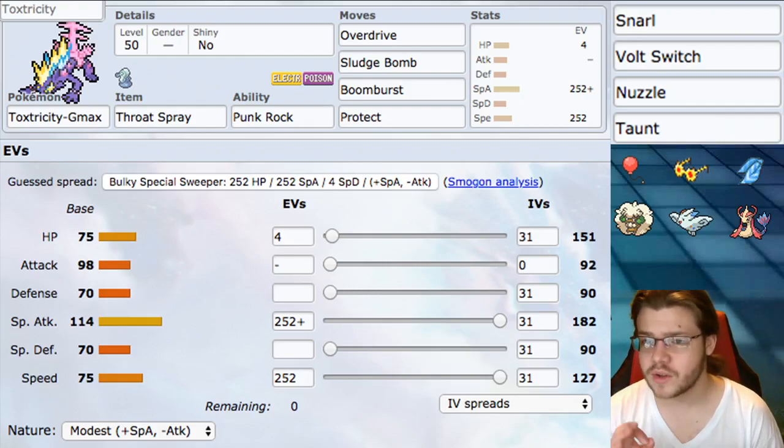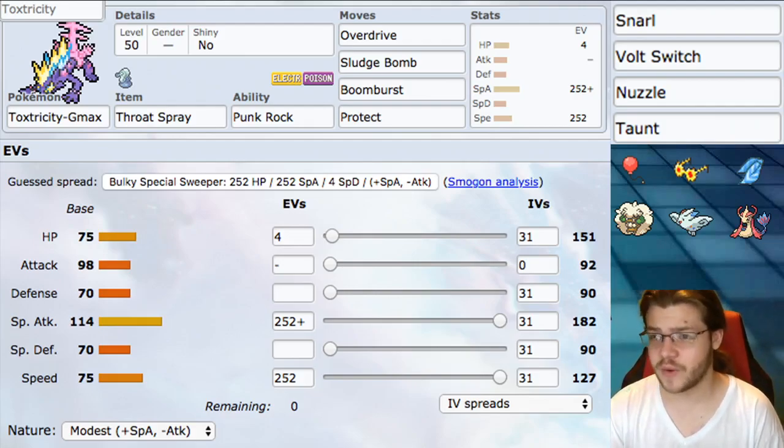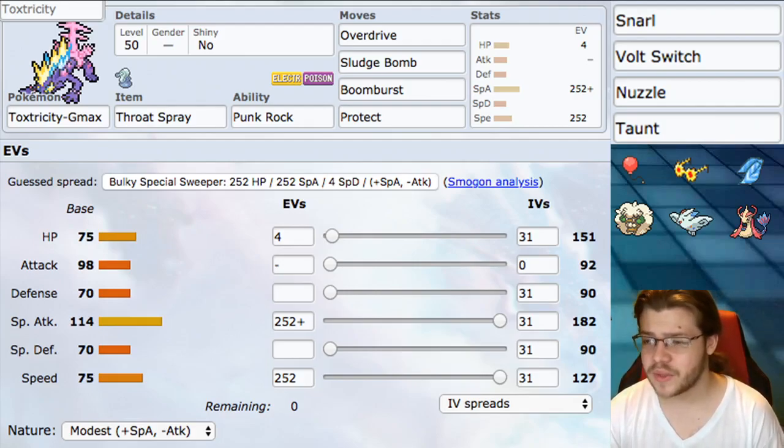Next, we have item Throat Spray. Whenever you use a sound-based attack, you raise your Special Attack by one stage. This is pretty good, although it does require you to use a sound-based attack first — something like Overdrive, Boom Burst, or even Snarl — to activate it. Once you do, it gets a plus in Special Attack on top of its already solid base, and it starts to deal a lot of damage. We also have Air Balloon as an option, which mitigates that Ground quad weakness by making Toxtricity unaffected by Ground attacks until it gets hit. However, things like Rock Slide and Dazzling Gleam — multi-targeting attacks — can break the Air Balloon immediately, putting you in a bad position.